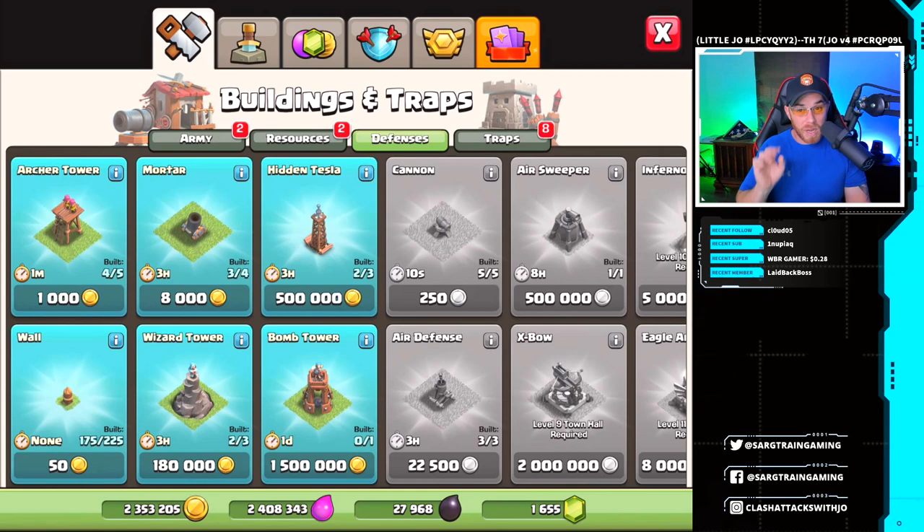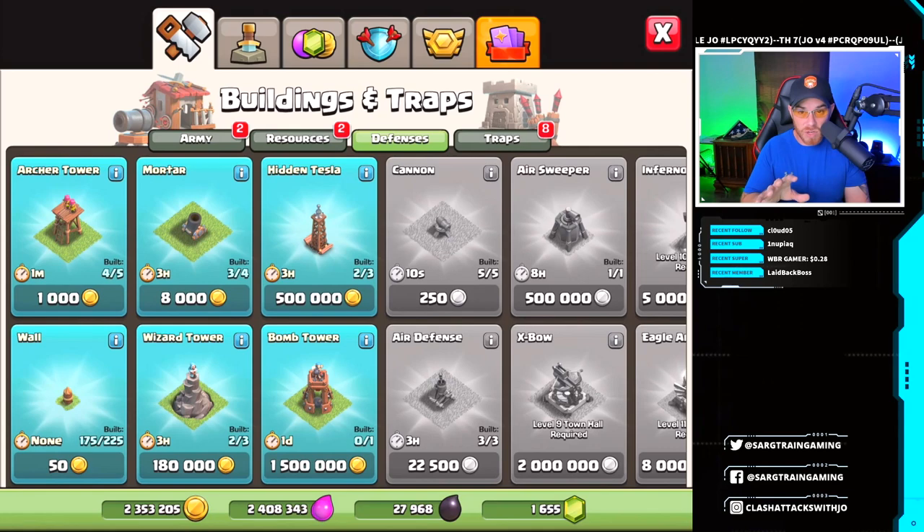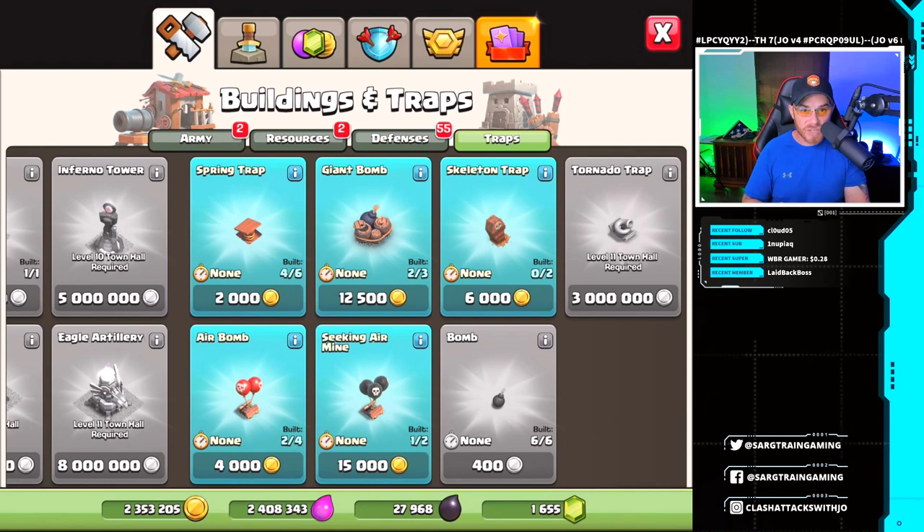Our hidden Tesla, wizard tower, and the bomb tower. We got some traps as well: spring trap, giant bomb, skeleton traps — very nice. And then air bombs and seeking air mines.